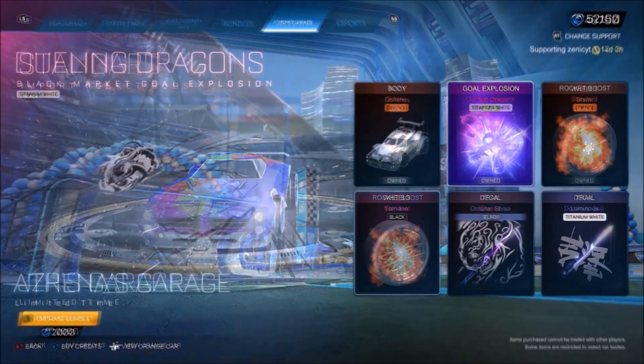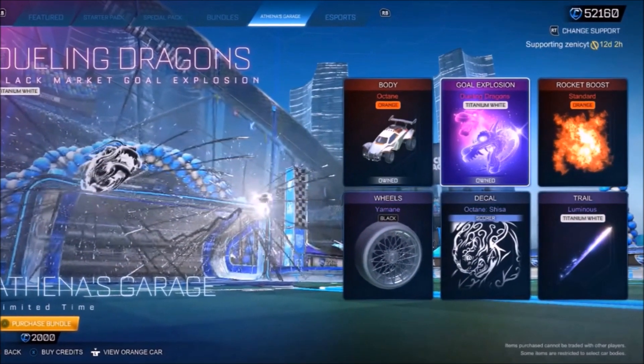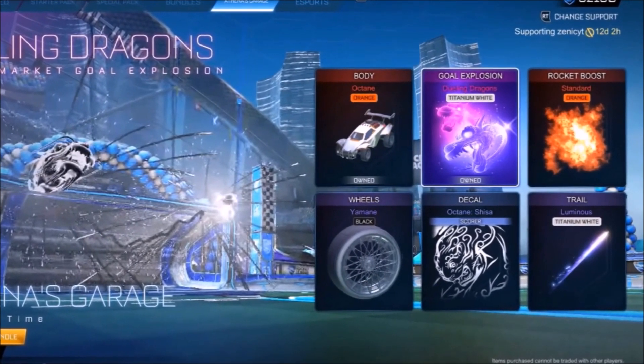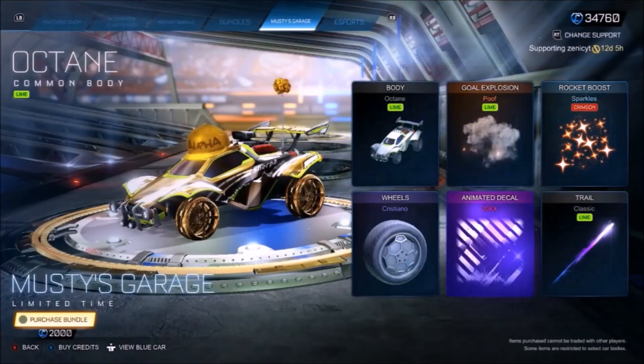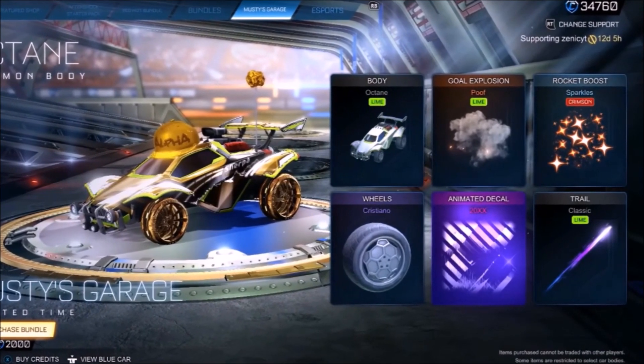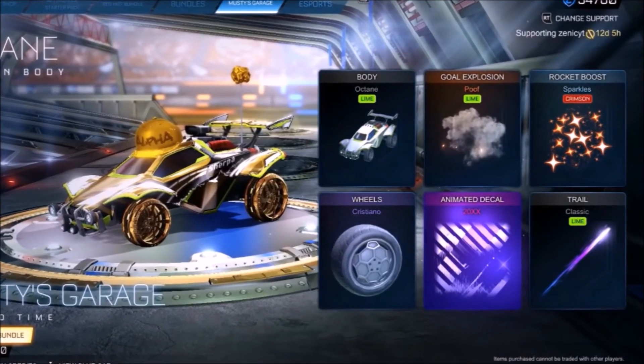If you look back at the Athena bundle and also the Musty bundle — the other two that are available — they're worth value. You have the White Jilling Dragons, the Orange Octane, and so many other items there. With the Musty bundle, you've got the 20XX, Lime Octane, exclusive Lime Poof Gold Explosion, and so many other items. So it's definitely worthwhile for your credit value.